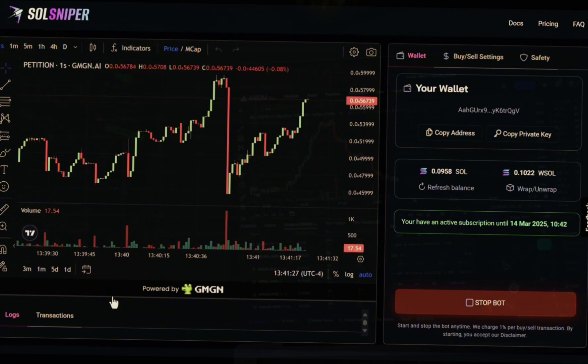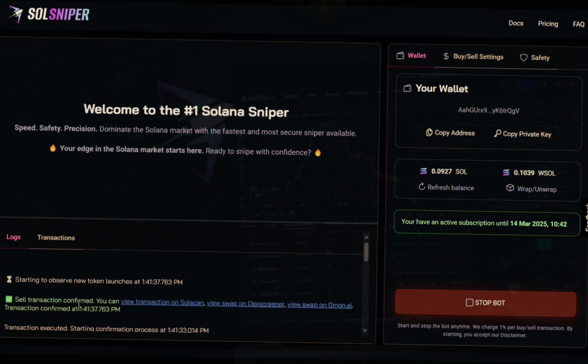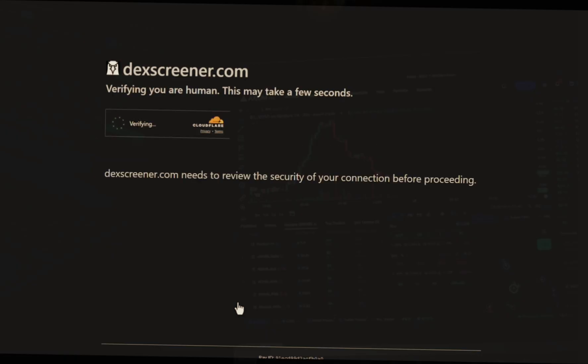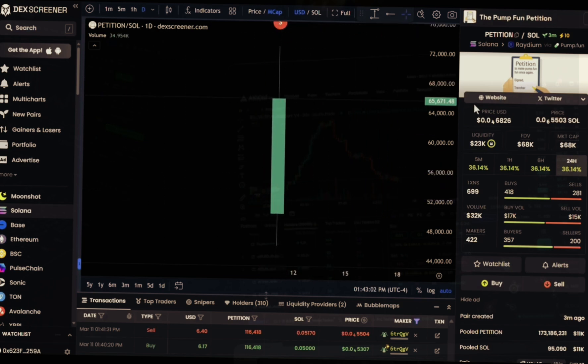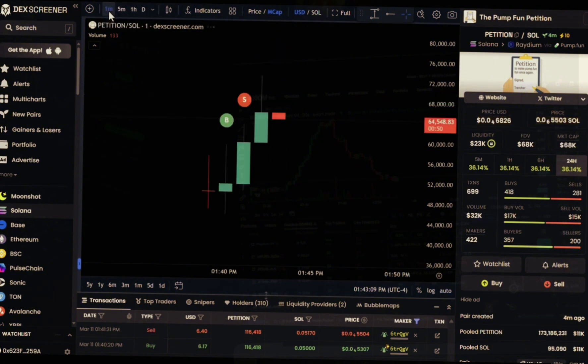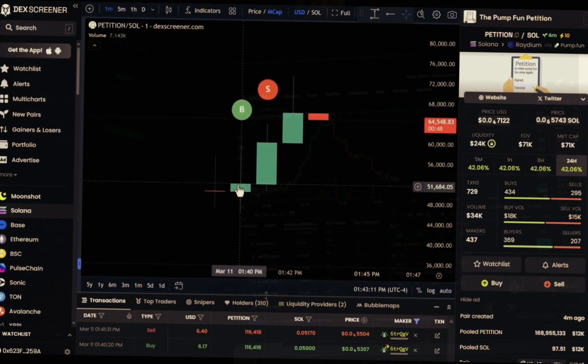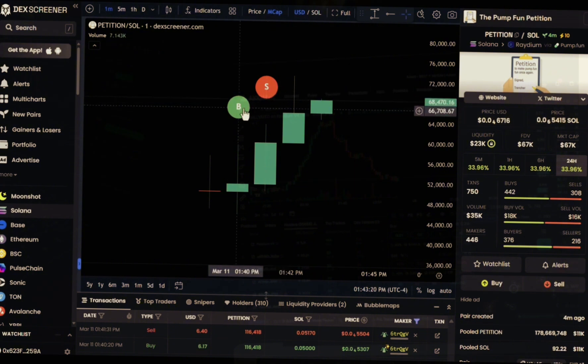It looks like we sold and we're all out — I didn't do anything, the bot did everything. Pulling it up on DexScreener on the one-minute chart, I can see I bought about one minute in and sold at the very next minute. My sell is higher than my buy — and that means profit.